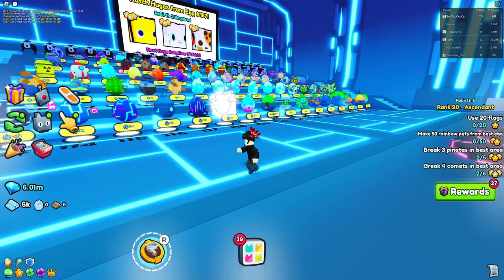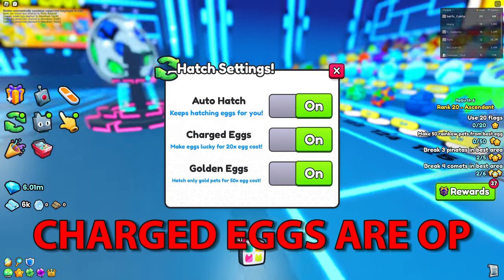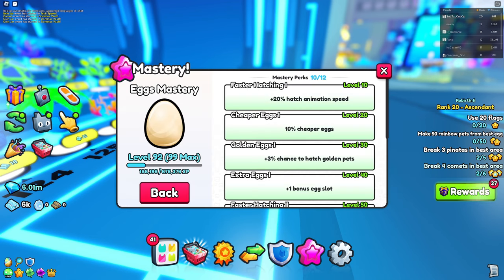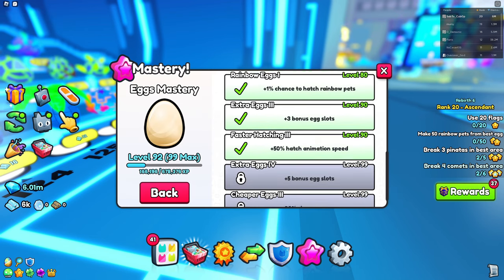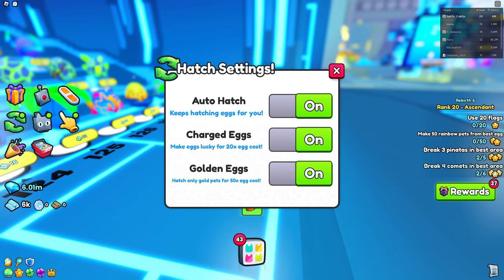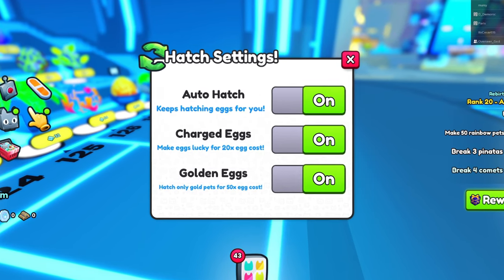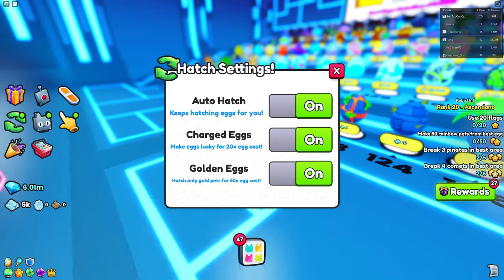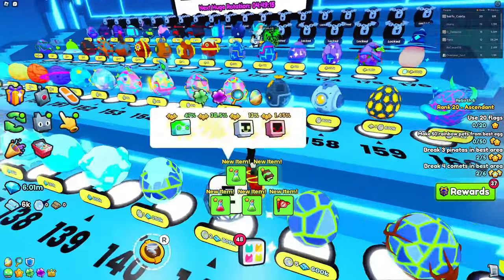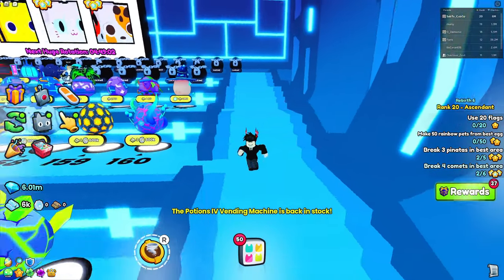This is definitely not worth it. If I had to recommend what you should put on, it's definitely charged eggs. Golden eggs don't really matter if you have the mastery, because in the egg mastery you can get extra chances for golden and rainbow pets, which is a whole lot better than using the hatch setting for golden eggs. I do just recommend doing it for charged eggs, but golden eggs alone isn't too bad either. If you use both charged and golden eggs, especially on the last egg — the best egg to grind for the Huge — you're going to go broke really quickly and have to go back to grinding currency.